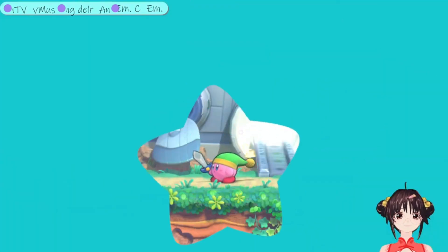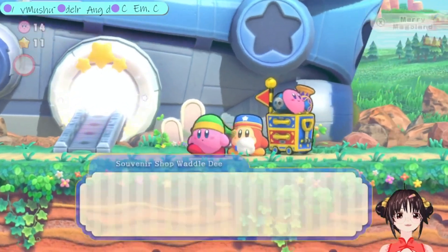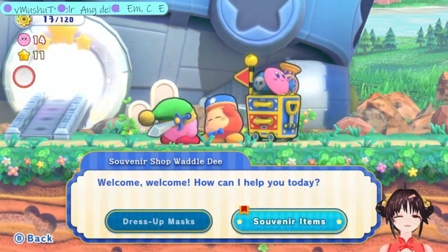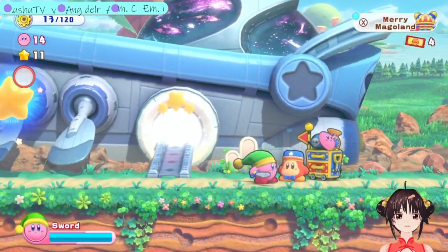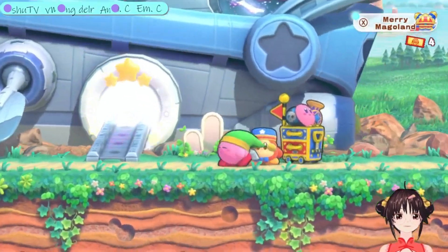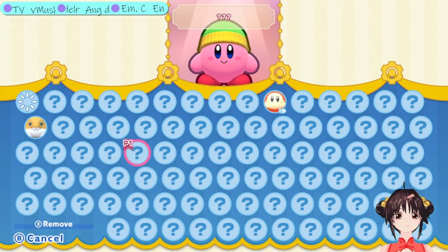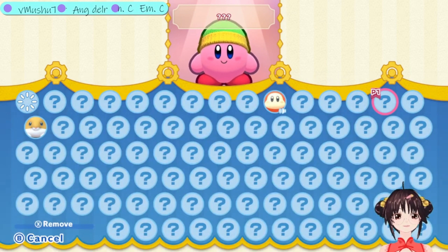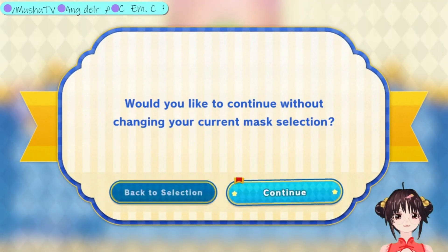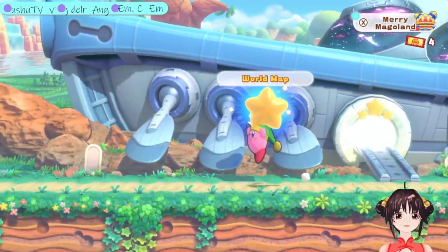I'll try my best Magalore, thank you! Oh yeah, this is the mask guy - souvenir items, how much are these? Oh wait, I can't buy them? Sorry Waddle Dee! I only have a Rick mask and a Waddle Dee mask. Oh okay - so that's how I get those, I need to complete the stamps. Okay let's go back - bye Waddle Dee and Magalores!